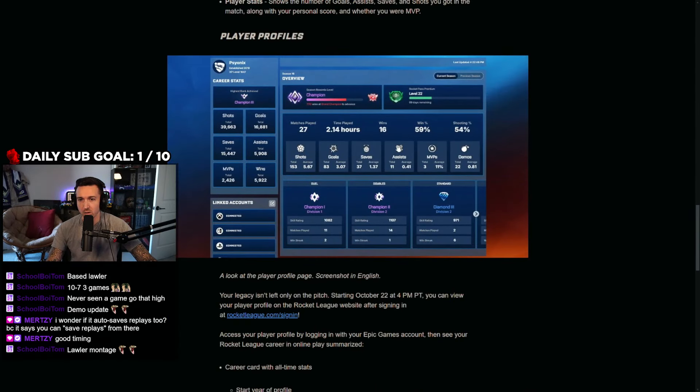Alongside that, you'll also have a player profile, and these are going to be online on their website — you guys remember that new website they said was going to be the must-go-to place on game day. Here's something unrelated to esports that is an actual update: they're essentially taking the tracker website, polishing it up, and putting it on their website. You can link your accounts and stuff to it.